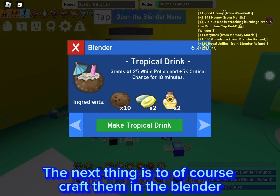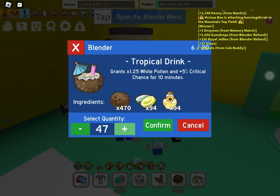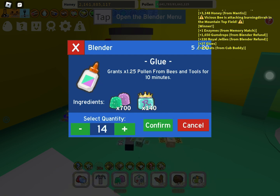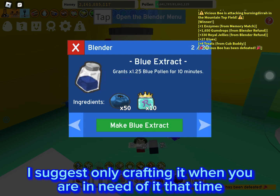The next thing is to, of course, craft them in the blender. Crafting it is decently expensive, as you need oil and enzymes. I suggest only crafting it when you are in need of it.